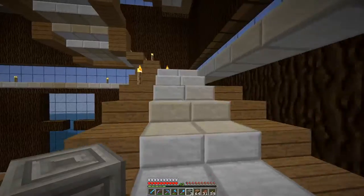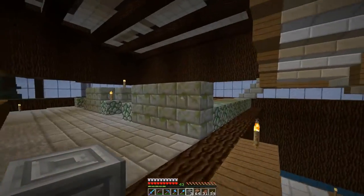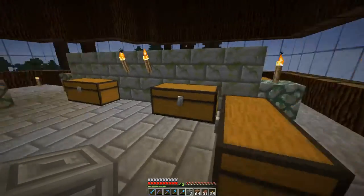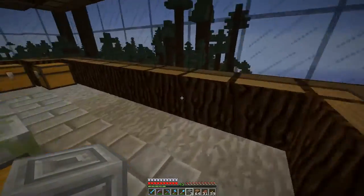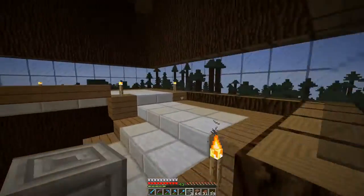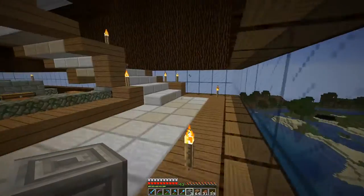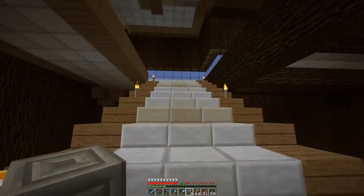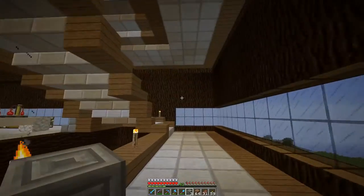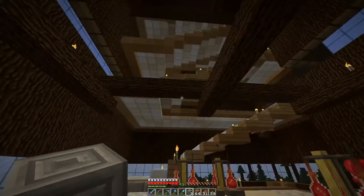Let's head on up to the next floor. Here is main storage — I've got a bunch of all my stuff in chests stored in here. We'll just go around and give you the grand tour of everything, and then from here we can keep going up. You can see the road I built not too long ago that goes over to the beach. On this floor we have the brewing stand — nice clean lines in the brewing area.